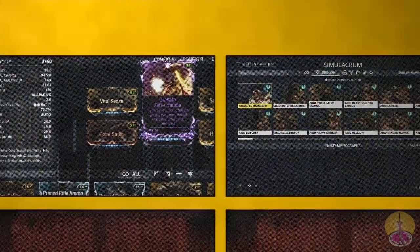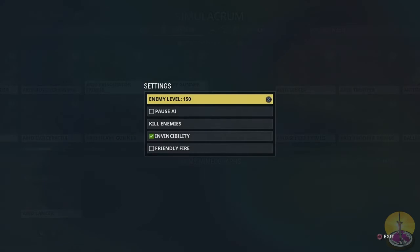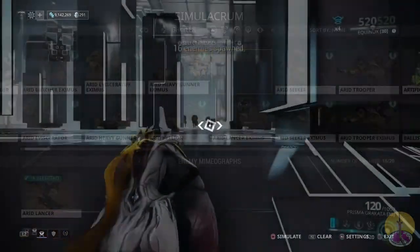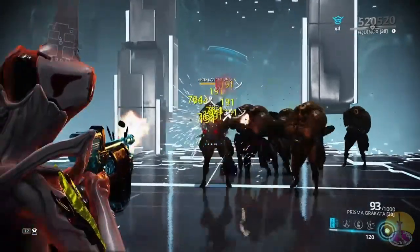Okay, let's see a test. First, some Grineer — about 16 of them. I'm going to turn the level down to around 80. Yeah, 80 is probably the best way to show the difference. So aim for the head — quite rapid, as you see.